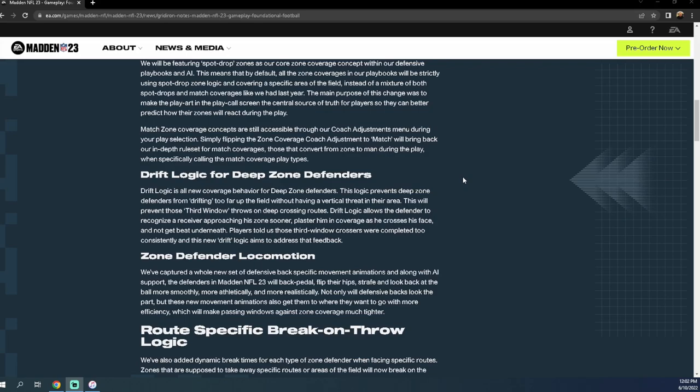Drift logic is an all-new coverage behavior for deep zone defenders. It prevents deep zone defenders from drifting too far up the field without having a vertical threat in their area, preventing those third-window throws on deep crossing routes. Drift logic allows the defender to recognize a receiver approaching his zone sooner, cover him as he crosses, and not get beat underneath. This is essentially put into the game to stop crossing routes.